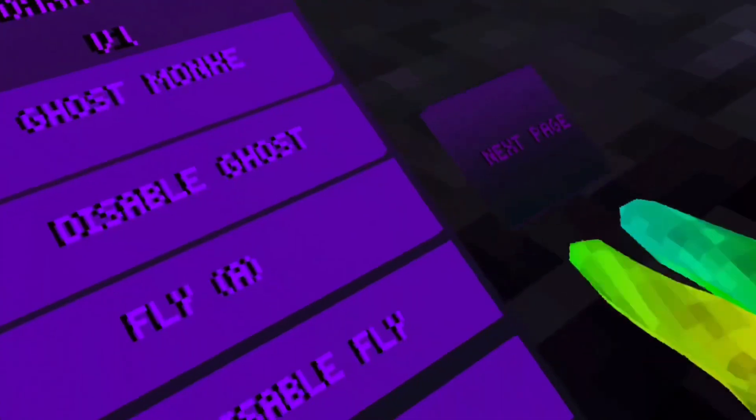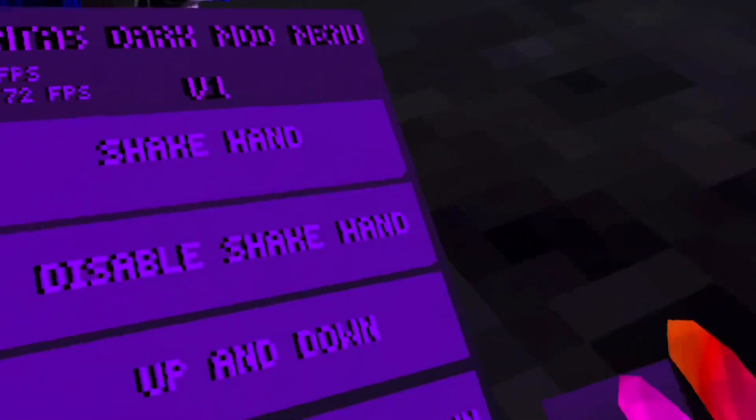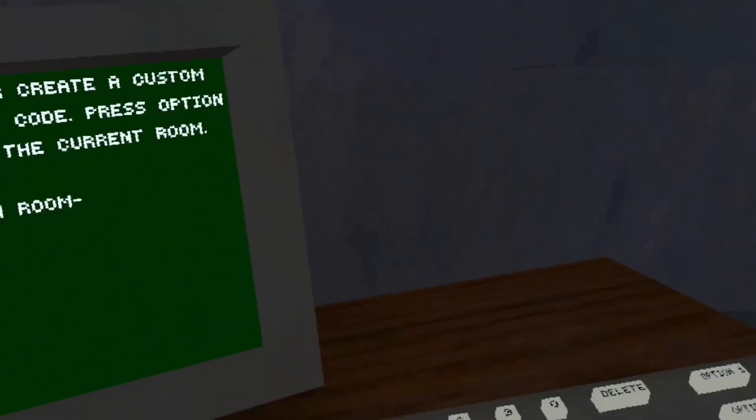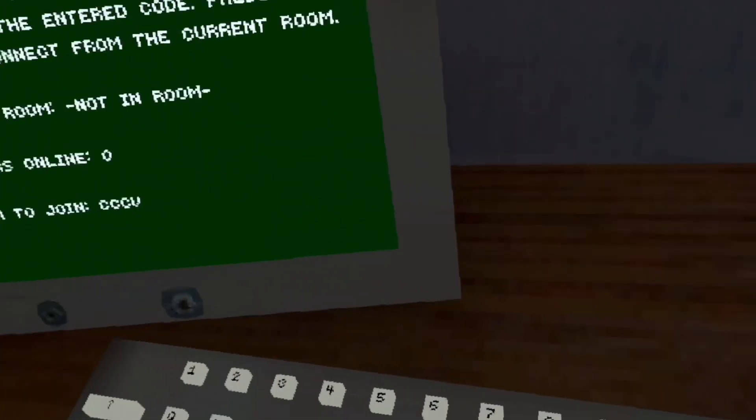And the cool part is — let me go ahead and enable fly. And there is slide control. Watch this. When I go here, go here — watch this, slide control.